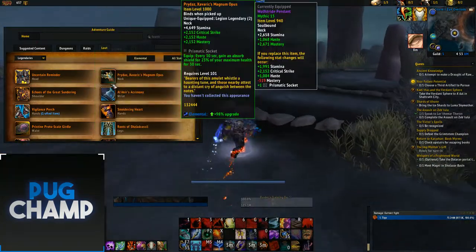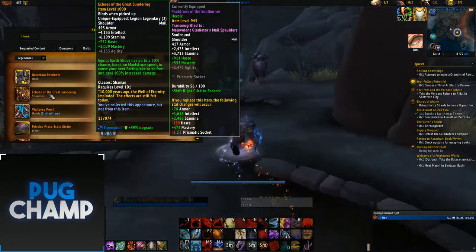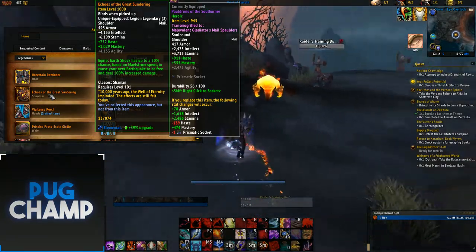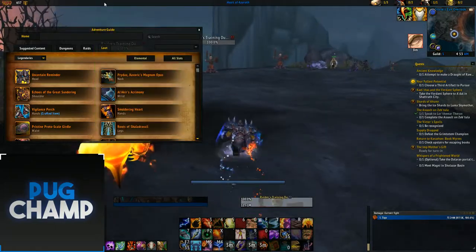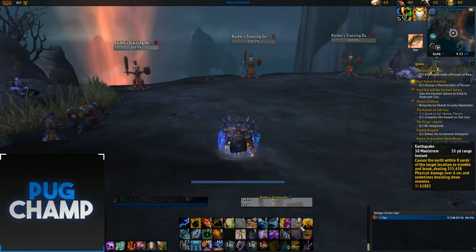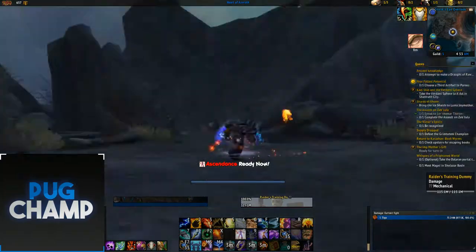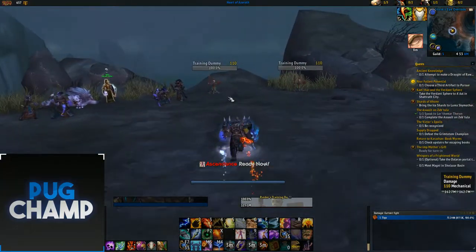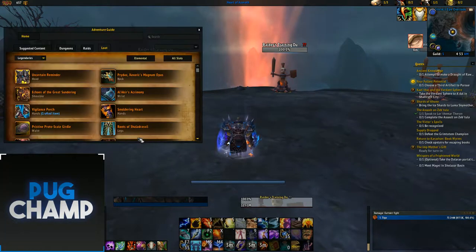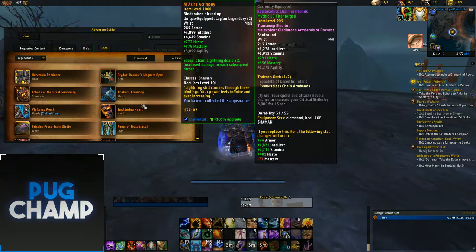In addition to the wrist Legendary, you want to take the shoulders — Echoes of the Great Sundering. Earthshock has a percentage chance, based on Maelstrom spent, to cause your next Earthquake to be free and deal 100% increased damage. This is useful when you have around 120 Maelstrom and can't dump it into Earthquakes fast enough because there are so many targets. Use Earthshock to dump 100 Maelstrom, and if you proc Echoes of the Great Sundering you'll do really big Earthquakes.